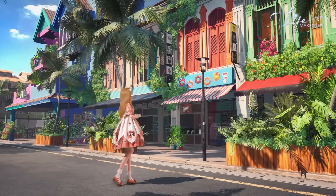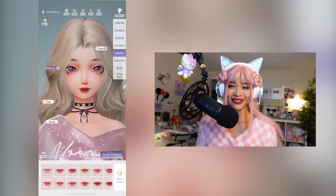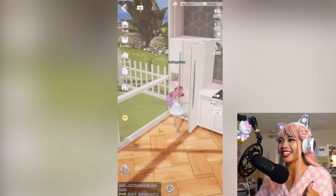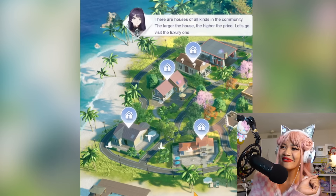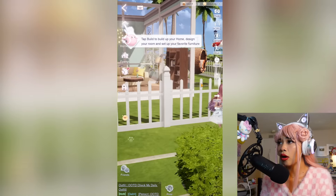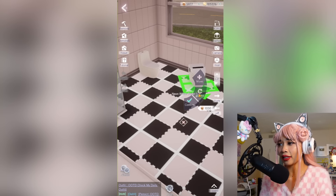But before we move on to the next Sanrio character, I need to tell you guys about this super fun game called Life Makeover. Life Makeover is a limitless, super fun dress-up and social simulation game where you can create your own avatar, customize dress-up and makeup, design your very own clothes, and build the house of your dreams where you can chill with your besties. Players can also cook, exercise, and even get a job to earn money in the game. You can pick the location of your house — a luxury penthouse, a modern house, a tranquil farmhouse — and build from the ground up, personalize the layouts, and furnish and decorate every single room.